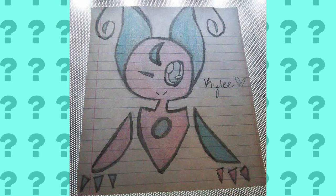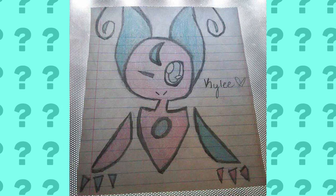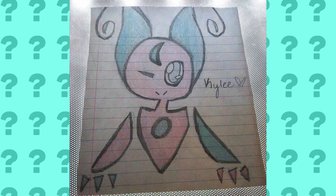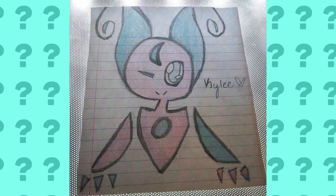Instagram user FlipTasticMalkai sent us this really awesome Pokemon drawing. I like it a lot and I think the colors of red and blue look really great on it. This could almost be a mythical Pokemon in Pokemon Sun and Moon — I could totally see that, being like the Mew of Generation 7.